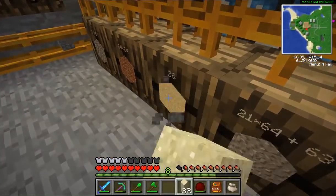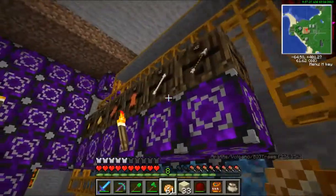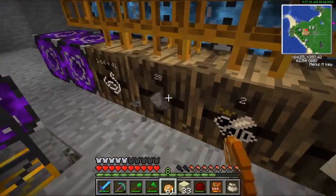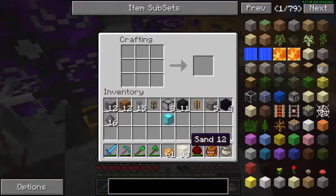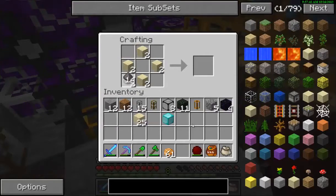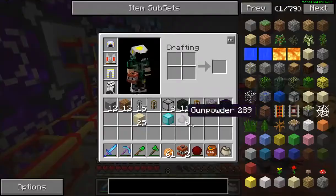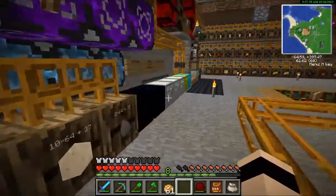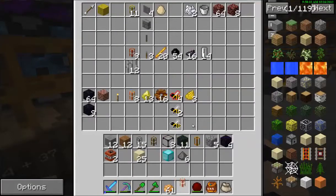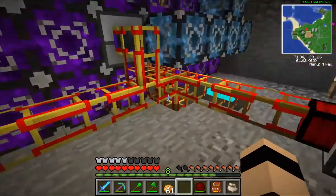TNT for obsidian. I'll get myself some obsidian and look for gunpowder. I just remembered that you need 5 to make gunpowder. And soon we're going to have to get a redstone energy cell, which can store energy and probably prevent that from happening, so that all there needs to be a constant thing working.